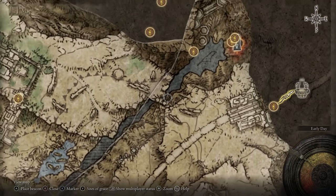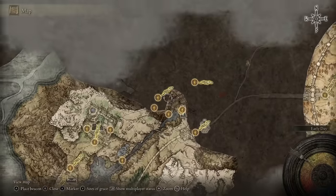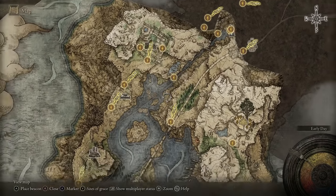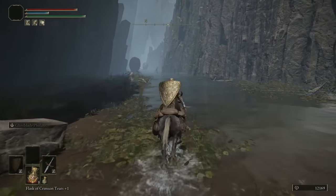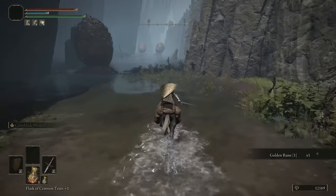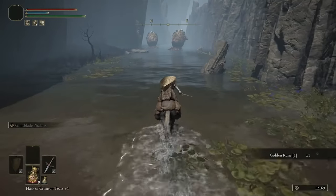From the ravine, keep going all the way up until you get to the very top. There are going to be lots of different sites of grace you can see. Just make your way to the top of the massive lake area. As soon as you get to the ravine, go all the way north until the very end — you'll know the right section because there will be a golden tree with a golden seed there.